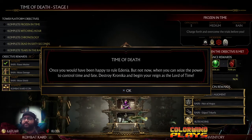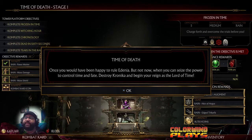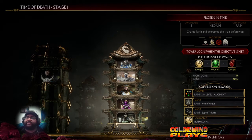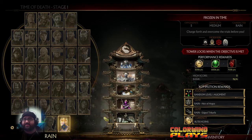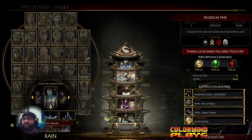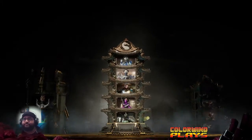Time of Death, stage one. 'Once you would have been happy to rule Edenia. Not now. When you can seize the power to control time and fate, destroy Kronika and begin your reign as the Lord of Time.' It's about time I get to do this, especially because I've essentially unlocked all of Rain's outfits except for the ones you unlock by doing the character towers. I've been holding off for over a month, just because I wanted to do it on stream. So here we go.